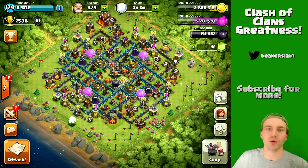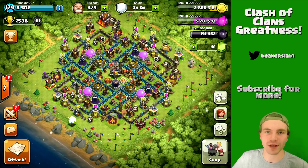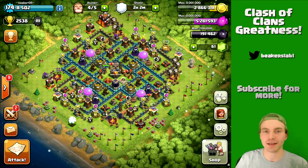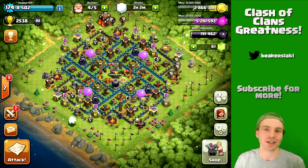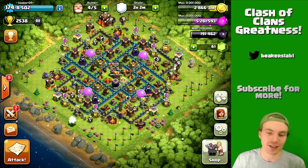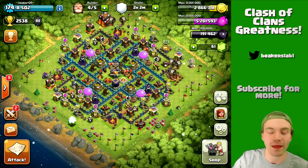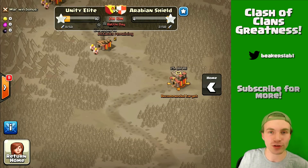Hey, what is going on guys, welcome back — thank you so much for joining us today. We've got a special episode: we're gonna do clan wars live. I'm basically gonna take you guys into my clan Unity Elite. You'll see my first attack in the clan war, and then I'm gonna show you some clan mates' attacks — some really great attacks they've done already. We're only a few hours into the war so far, so things are just starting to heat up.